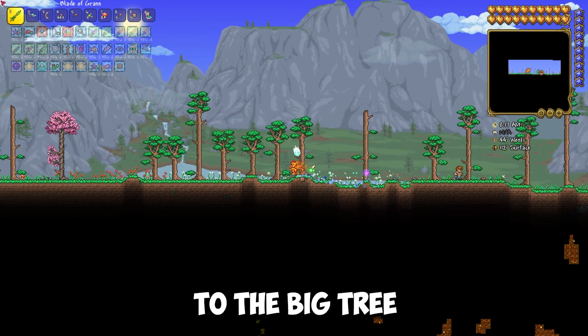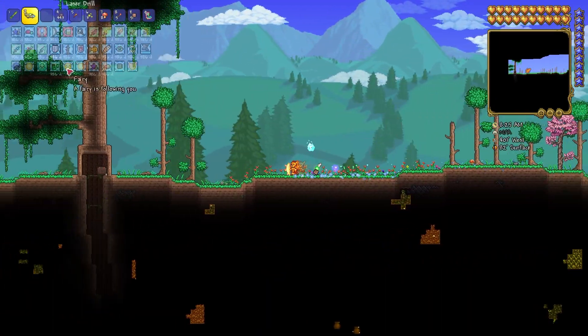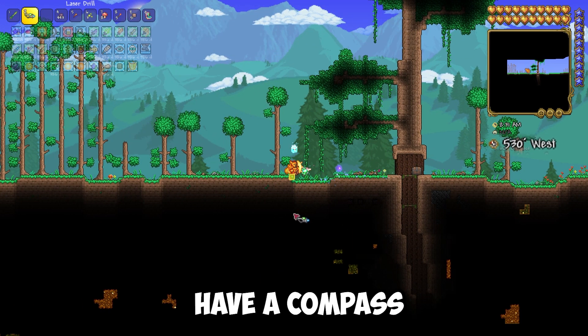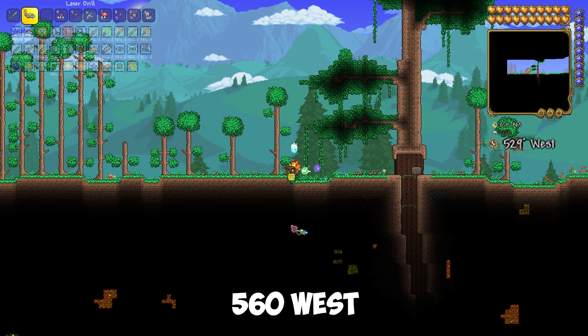After you spawn, go to the left to the big tree, pass by it and stand as shown in the video. If you have a compass, then go 560 west coordinate.